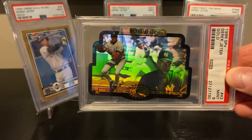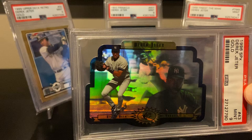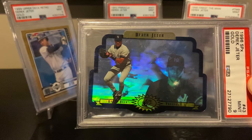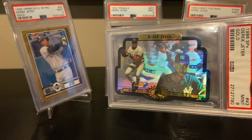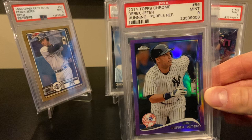Now I'll start with my graded cards first. This is a '96 SPX gold parallel — back when parallels were much simpler, just one parallel, the gold. This has a cool background that looks like a World Series background there with the drapes. And here's a 2014 Topps Chrome purple.